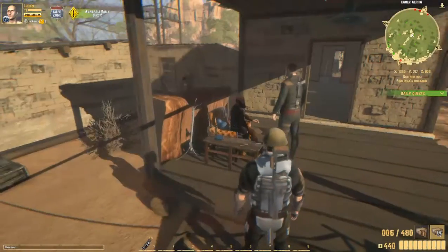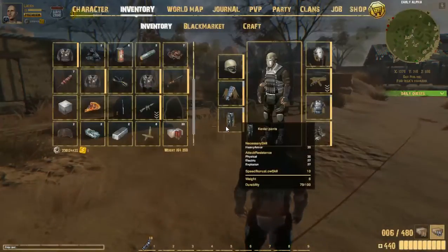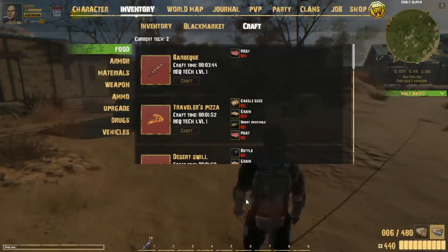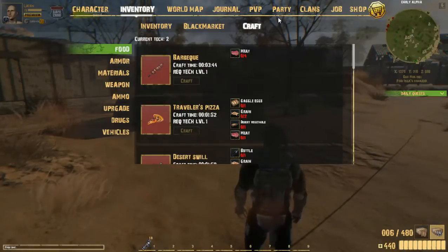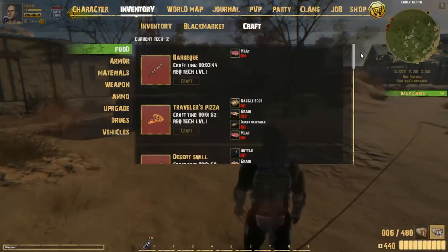Now he wants you to craft something — surprise. But you actually go into inventory and hit craft. He'll tell you to go find a workbench, but there is no workbench. You hit I, then craft. That is where you do it.